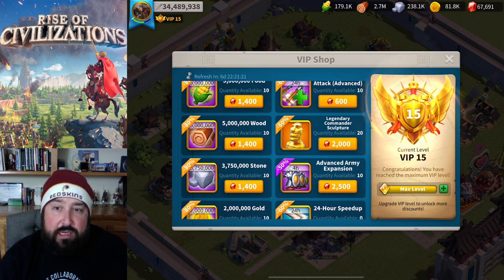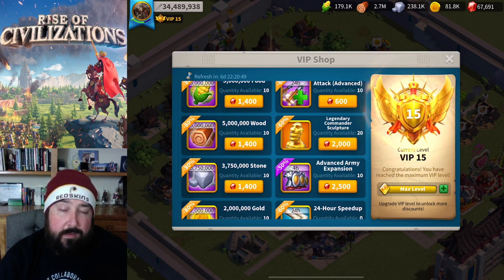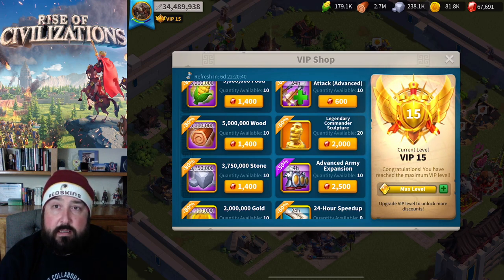It's 40,000 gems for all 20 sculptures - that's a lot of gems. That's like $150 in the shop if you just bought gems after your first purchase. After your first purchase of that $25,000 pack, you get $30,000 for $100, so it equates to about $120,000-$130,000 for 40,000 gems. Just think about that as you're ramping up your way to VIP 13. But it does unlock and is worthwhile if you've got the gems.